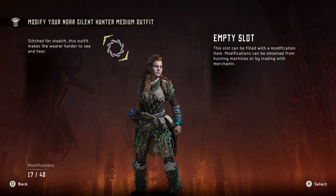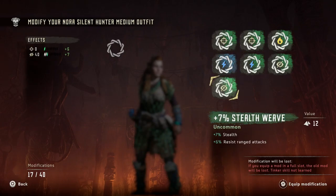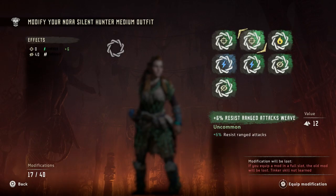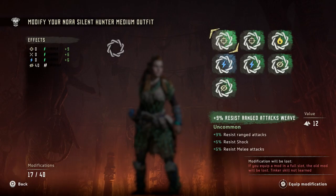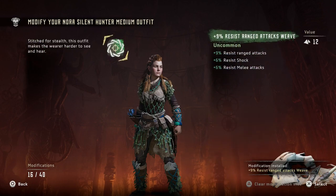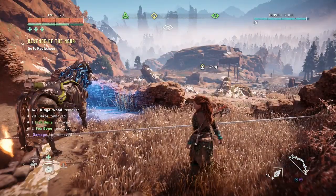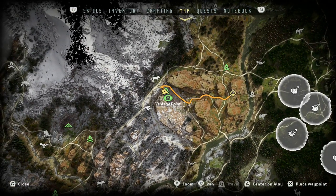Modifying our outfit — we can do shock resist, resist range attacks. Wow, that's a lot, and it's just for a common. Honestly, I like this — it gives a little bit of everything. On that note, we need to mark where we are on the map here. Actually, that campfire is going to be even better. We're going to go to Mother's Crown.